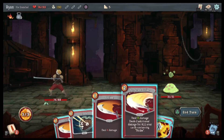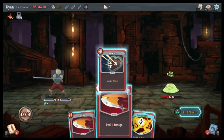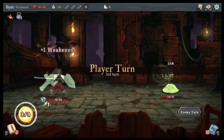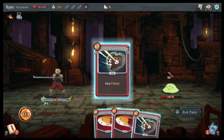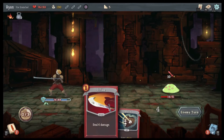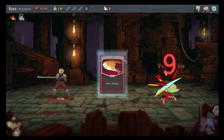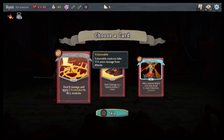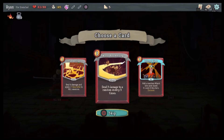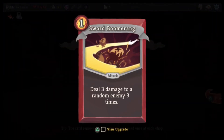Lick — gross. That did a good amount of damage, and I'll defend myself. Defend, Defend, Defend, Strike — I blocked it. Take that and that. Apply three Weak. Okay — Thunderclap: deal four damage and apply one Vulnerable to all enemies. Deal three damage to a random enemy three times. Add a random attack to your hand — Sword Boomerang. I said once I see it I'm gonna do it.